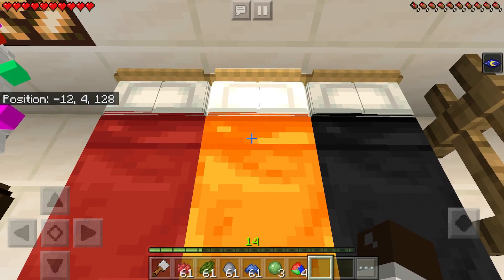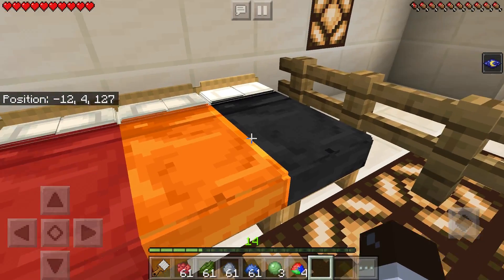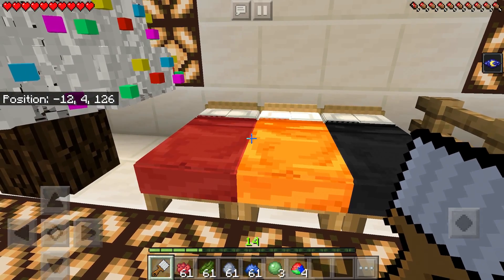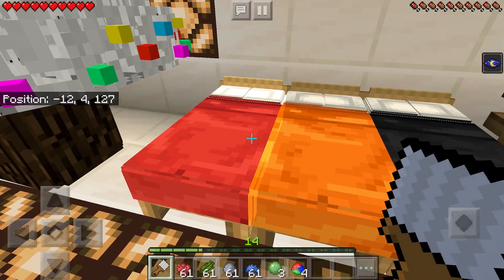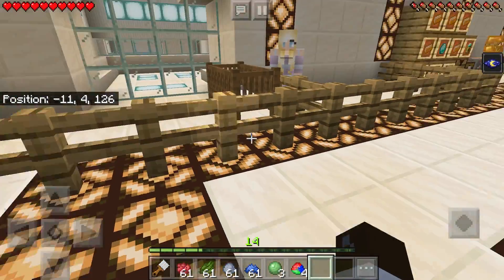Robert has also changed the beds — he just changed the way they look. So from now on, any bed that you get inside the game will look like this. For example, the red bed will look like this, orange, black. If you had a yellow bed, it would just be yellow. It doesn't look like you're going to actually change the color using the paintbrush for the beds.